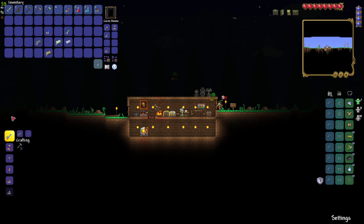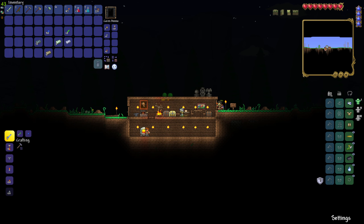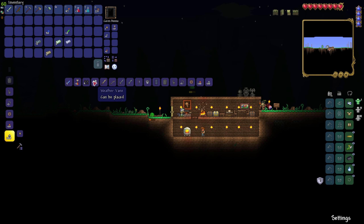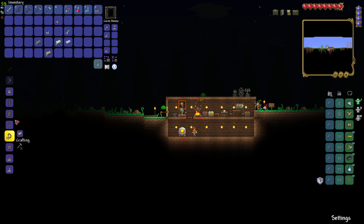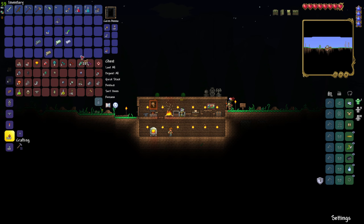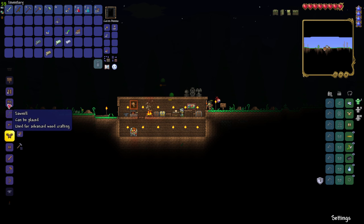From this workbench we can make a chain somehow. Well I don't see it. It says we need any iron bar. If we have any iron bar - oh there's a chain! And then we can maybe make a little wood though, get some wood. There it is - sawmill.